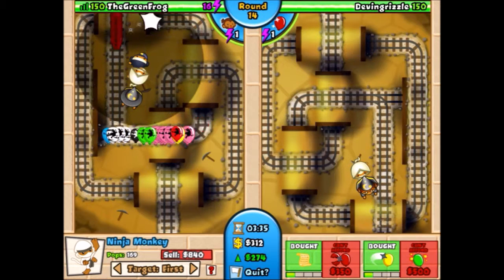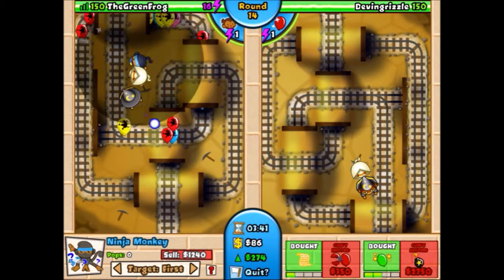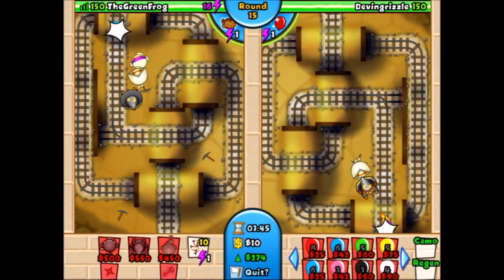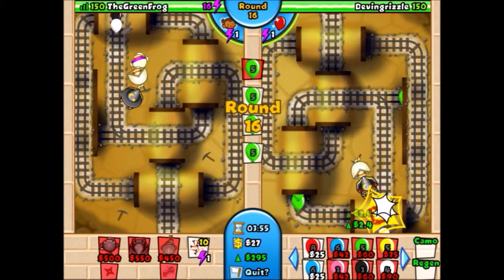I'm going to get flash bomb on this ninja because flash bomb is really overpowered especially with bloon jitsu — not only can it pop camo leads but it also stuns the bloons for about one and a half seconds, and while they're stunned the bloon jitsu can pop them. It's just the deadly duo against bloons. I'm just sending some greens to get my eco up.